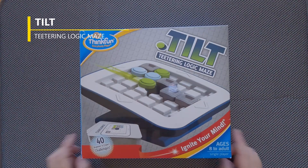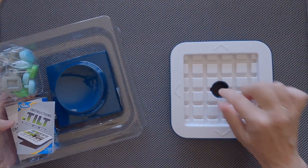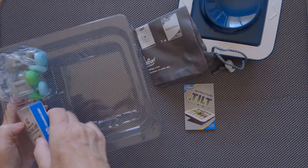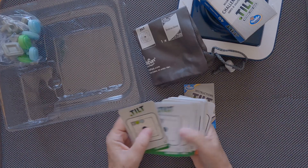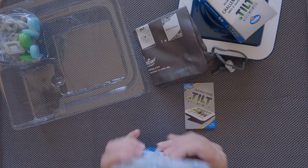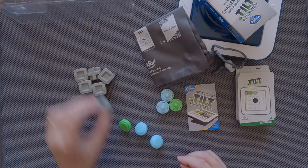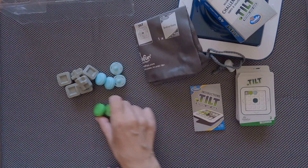Tilt from a sink, twist tilt — you'll find a grid with a hole. We have a base, a bag, instructions, and 40 challenge cards ranging from beginner, intermediate, advanced, to expert. We also have this small element: 6 grey blockers, 4 blue sliders, and 2 green sliders.